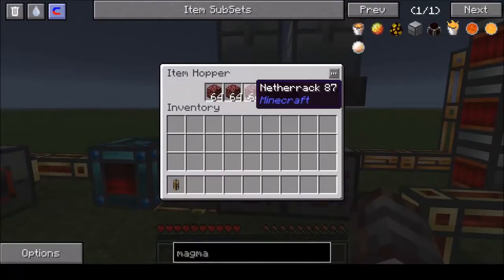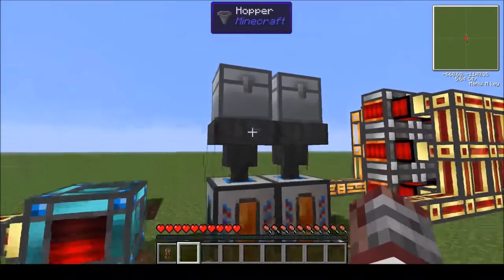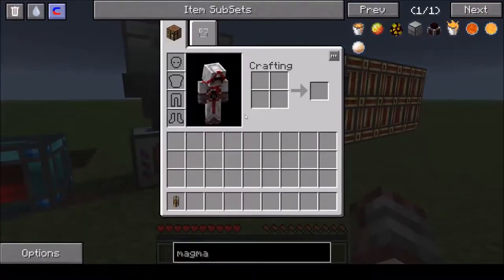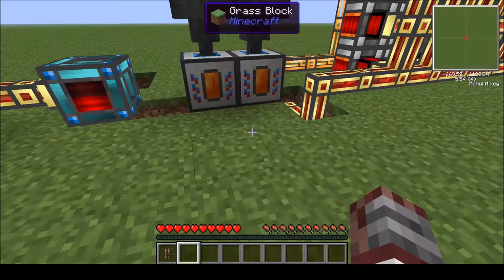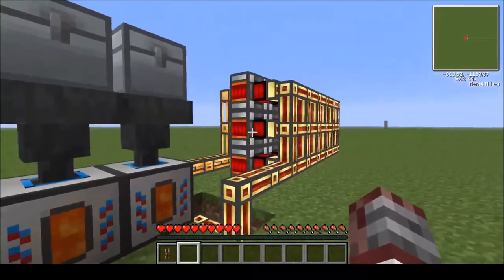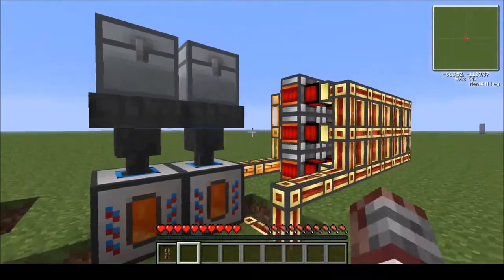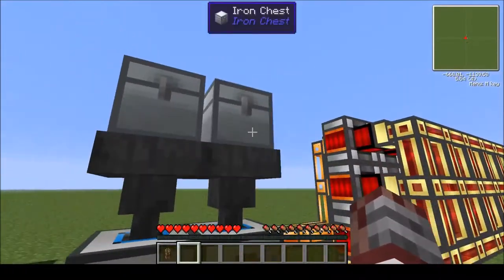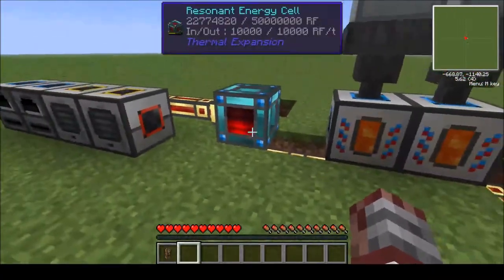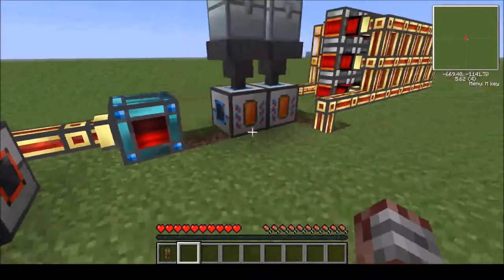You have a couple hoppers that will suck the netherrack out of the chest. Netherrack is pretty easy to get — just go to the Nether with a diamond pick. Or if you're using the Techit modpack, you can get something like a power tool which mines things super quickly. Power goes in, lava goes back, and it's just a cycle. Pretty easy to do. The only thing you need to worry about is supplying the netherrack, which is fairly easy. And from there you just have whatever setup you have with machines — some energy cells and so on.